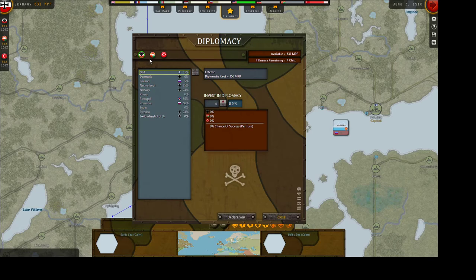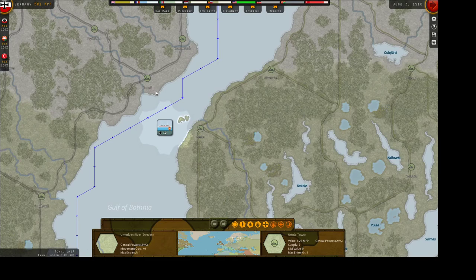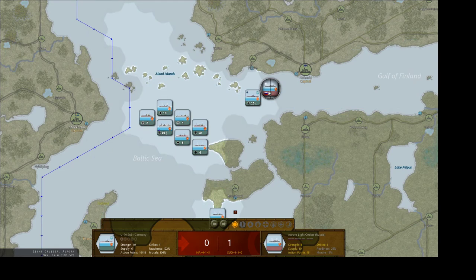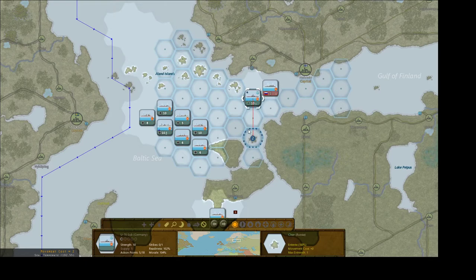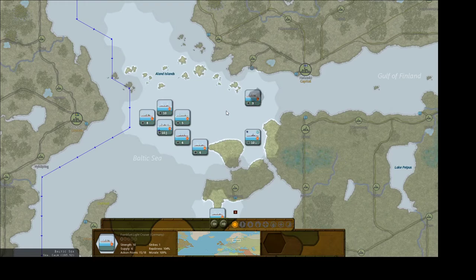Finland joined. We're going to spend 50 on that — try to get Finland on our side. We need to get the sub out of here. We're going to attack this guy — very good, you got two of them. We're going to put this guy here and send our light cruiser out. They lost 450 national rounds. We lost a guy there.